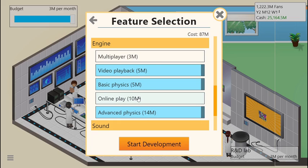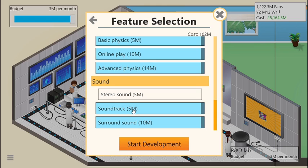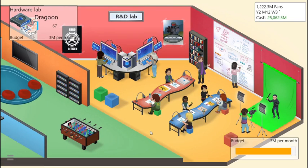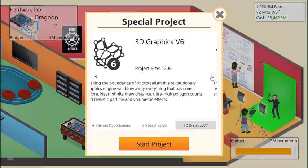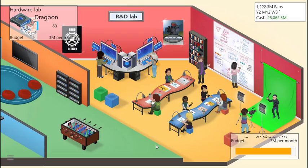Online play and multiplayer is not allowed at the same time for some reason, which is dumb in my opinion, but whatever. So we added all of that — let's start the development. That seems to be everything, so yeah, start the development. Let's go over here to the R&D lab and we're going to start a project. We're going to try to create 3D graphics version 7 — we're going to skip version 6 just because we can.